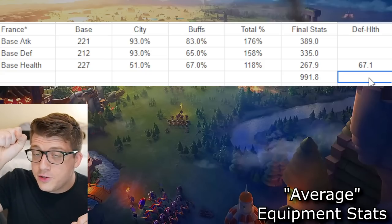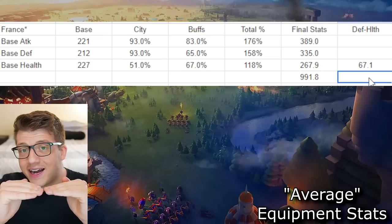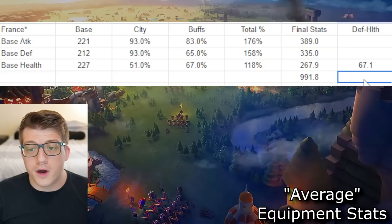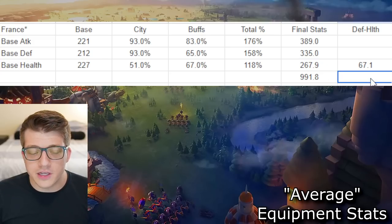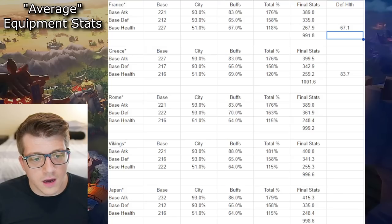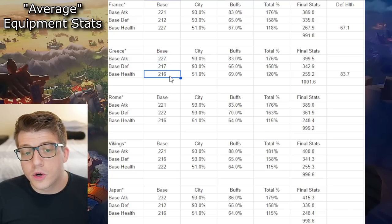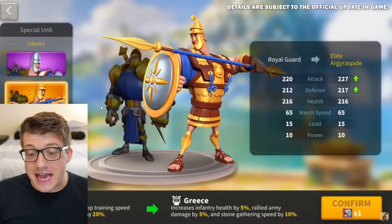The other thing I calculate is the difference between defense and health. Remember, for the best trades you ideally want the highest attack possible while getting defense and health as close to each other as possible. Here the difference between defense and health is 67.1, meaning we have 67 more defense points than health points. Now that you understand how this table works, let's look at the rest of the civilizations. With Greece compared to France, Greece has higher base attack and higher base defense, but lower base health — and we know this because the official Rise of Kingdoms YouTube channel told us what these stats are.